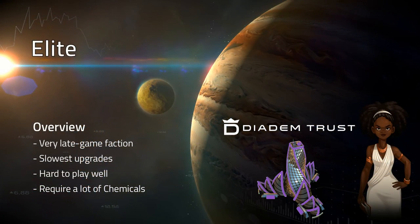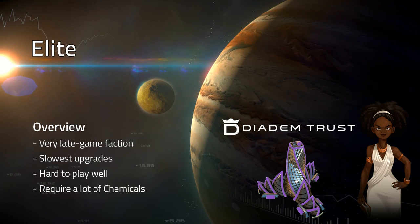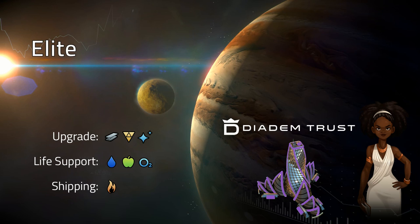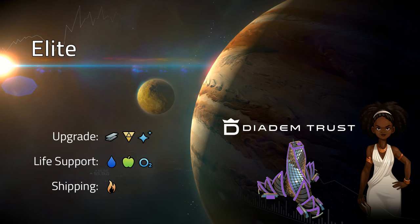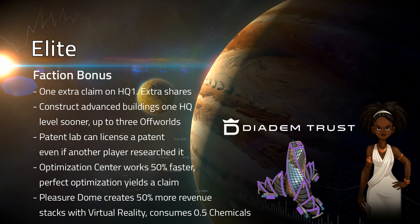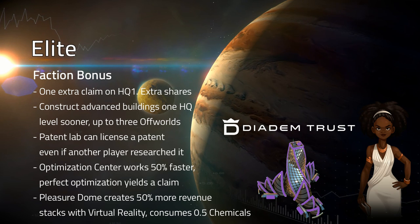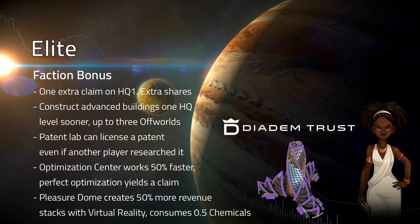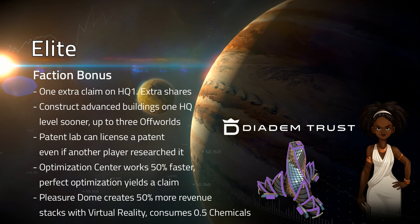Elites are a very late game faction. They have the slowest upgrades, they are hard to play well, and they require a lot of chemicals. Elites upgrade with steel, silicon, and glass. They consume water, food, and oxygen as life support, and they use fuel for shipping. As a bonus, Elites receive one extra claim on HQ1 and start with extra shares. They may construct advanced buildings one HQ level sooner, which means they may build up to three offworlds. The Elite Patent Lab can license a patent even if another player researched it. The Elite Optimization Center works 50% faster, and perfect optimization yields a claim.